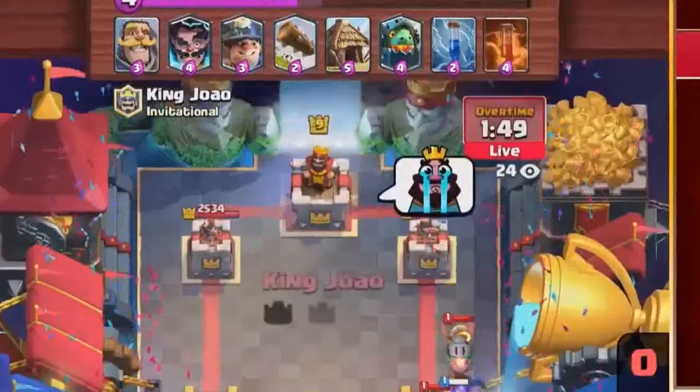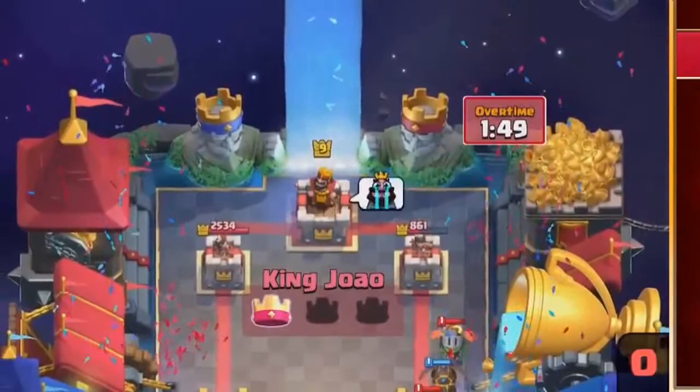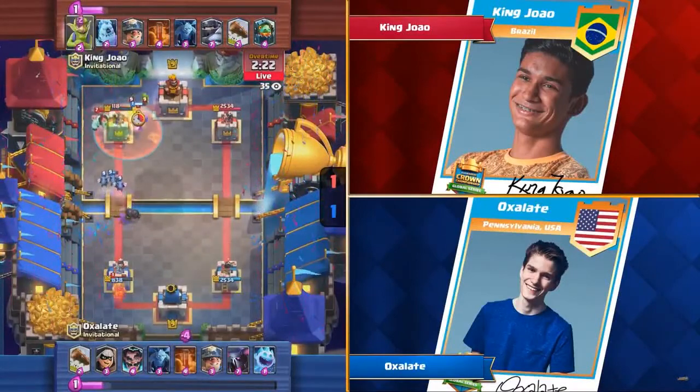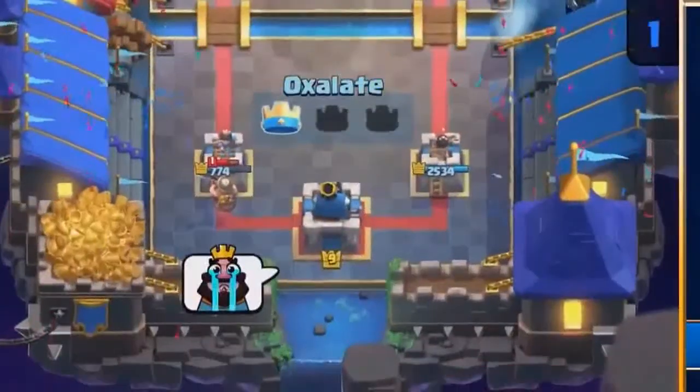The prediction's out — this might be it. King Zhao coming in with a win there. Is he going to try it with the Miner? He's got the four elixir — he's got to play it. There it goes. And that's it. GG. Oxalant moving on to the finals against King Zhao, knocking him out.